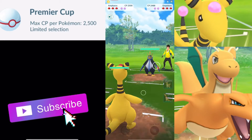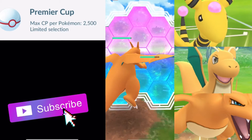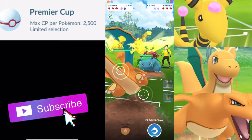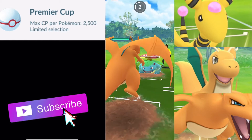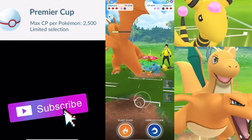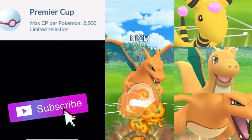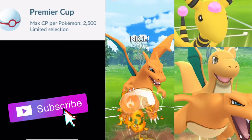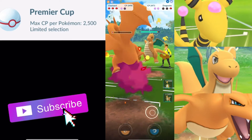Next battle here. We get a favorable lead: Ampharos versus Empoleon and they switch into Venusaur, so that is great for us. We are just going to shield up. I believe it is going to be a Sludge Bomb — they will be able to get to a second Sludge Bomb before I can KO them, so we are just going to shield up the first one. This one will go through and it will put us below half health, but we have a ton of energy now. So we are going to Blast Burn here. This is going to do quite a bit of damage if they don't shield. They do not shield. And that is a Metal Claw Empoleon — definitely not the recommended move set.